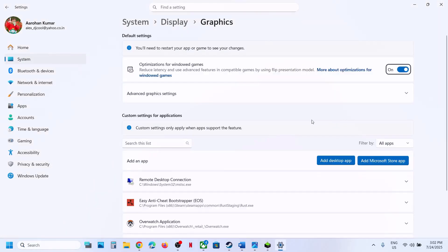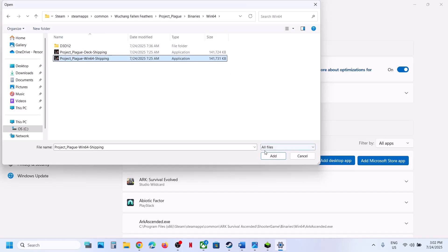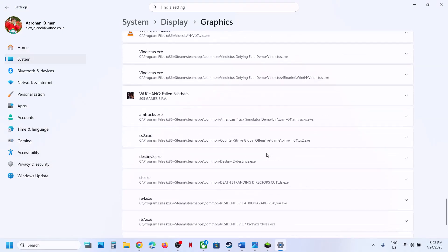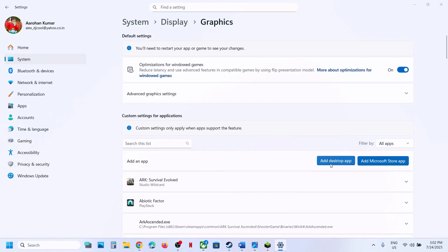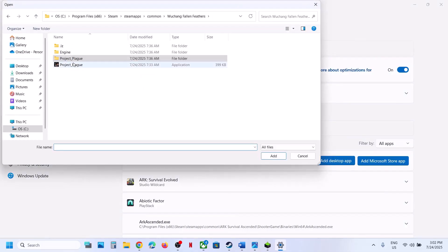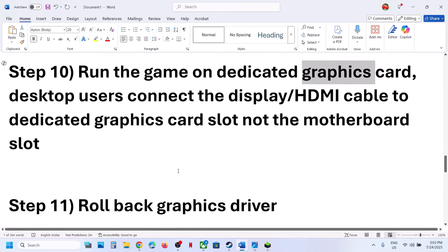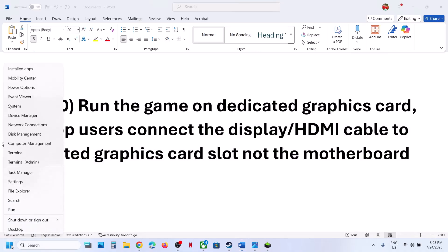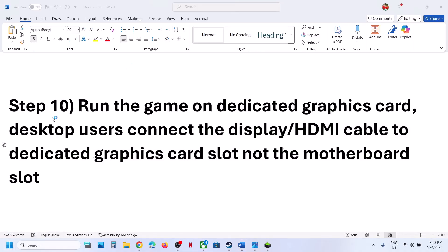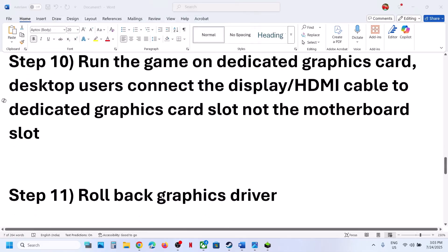The next step is to run the game on the dedicated graphics card. Type 'Graphics Settings' in Windows search and go to Graphics Settings. Click 'Add Desktop App,' navigate to the game installation folder, open ProjectPlay > Binaries > Win64, select the exe file, and click Add. Once the game appears in the list, select it, choose High Performance, and select your dedicated graphics card. Desktop users: make sure the display cable is connected to the dedicated graphics card slot, not the motherboard slot.